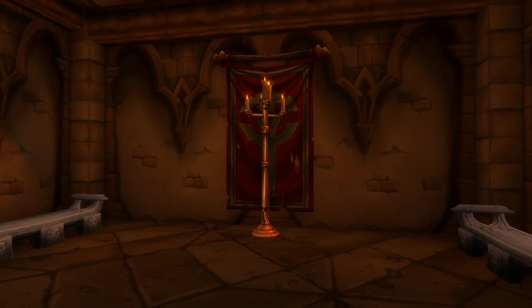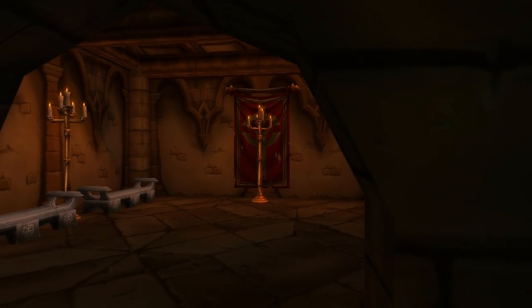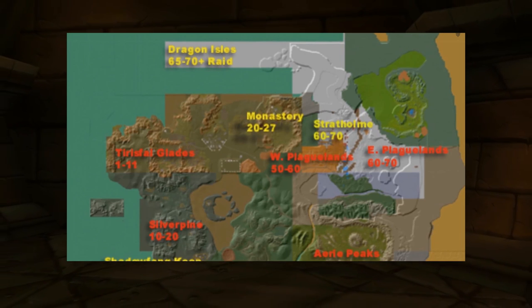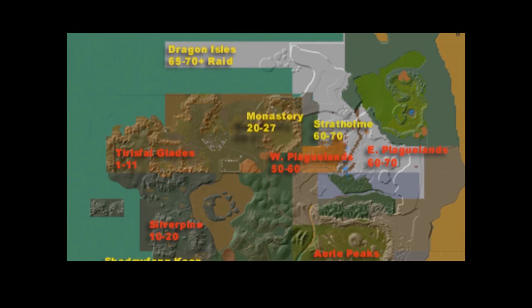It's impossible to say just how early in the game's development that Scarlet Monastery first appeared, but we can say for certain that it was planned very early on. This map is taken from the WoW documentary Looking for Group, showing such an early stage of the game that the Dragon Isles can still be found off the coast of Tirisfal. And as you can see, the monastery is marked on the map as a level 20 to 27 instance.